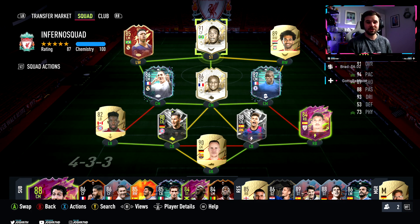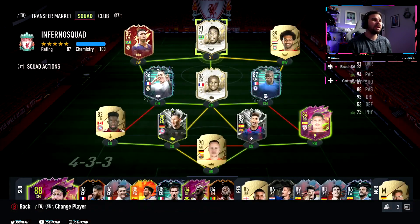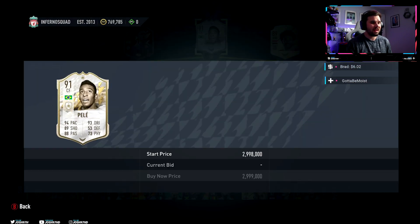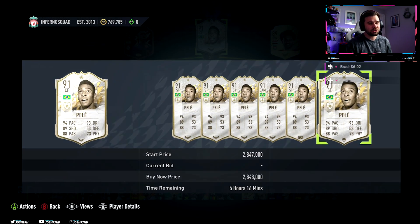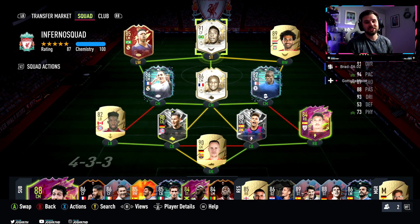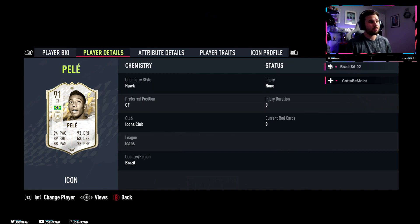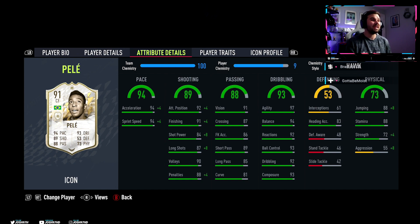Pelé looks like an absolute god but comes with a massive price tag. I did pick him up for 2.64 million but I think he's going for a bit more than that now. Let's double check - he's going for 2.8, so I got him for a right bargain to be honest. And that's one of the reasons I picked him up, because I wanted to try him for quite a while after I reviewed Ronaldinho. Now he's got 5-star skills, 4-star weak foot, he's right-footed, high/medium work rate, and he's 5 foot 8. He goes for about 2.8 million coins.